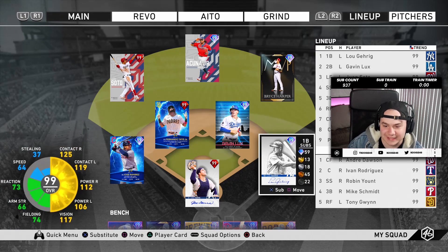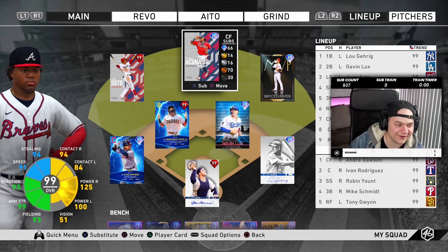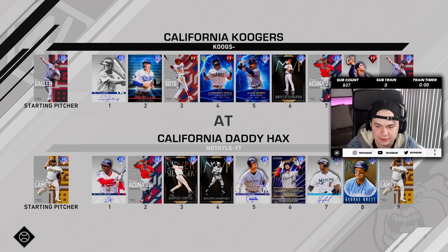We got Mo, Jansen, Anderson, Giovanni, Billy Williams, and Josh Hader. It's not terrible, everybody seems pretty good. It's just that when you think about your best team, the fact that I have Willie Mays, Mike Trout, and Ken Griffey Jr. and they don't give me those is crazy. Kenny Lofton, Acuna, Ortiz, Hornsby, Larry Grando - this is an interesting team. This is about to be strange.